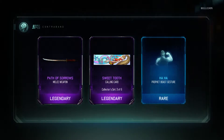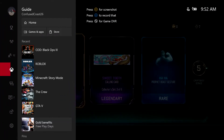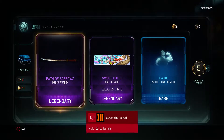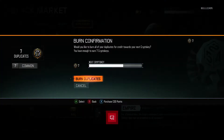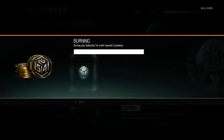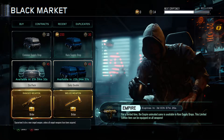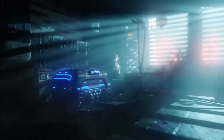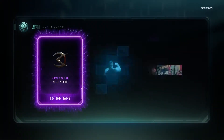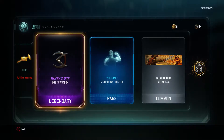I don't like melee weapons, but boom — Path of Sorrows! First weapon of the drop, at least I know I'm getting weapons though. We'll do the melee bride first. Got the Raven's Eye — I don't know if I already have that. Screenshot that.